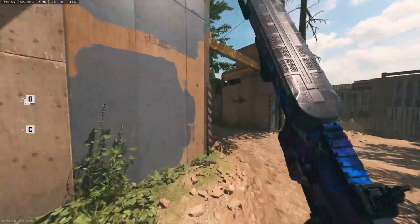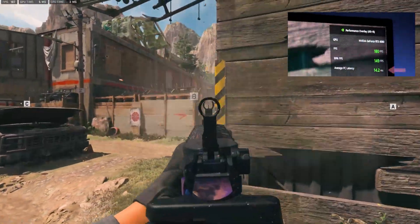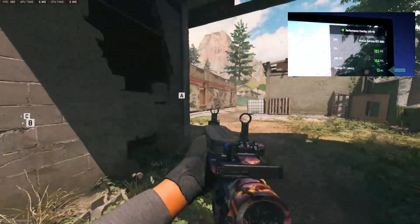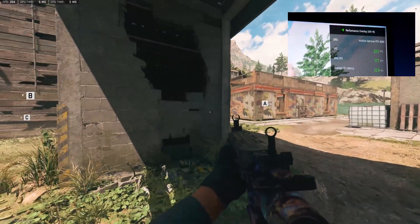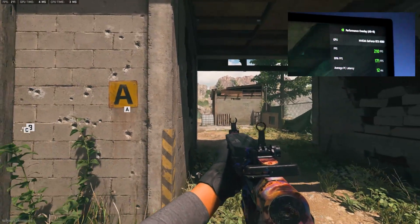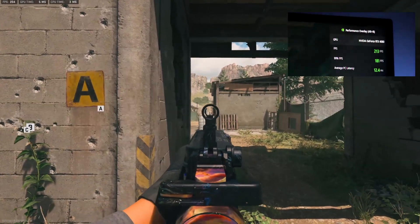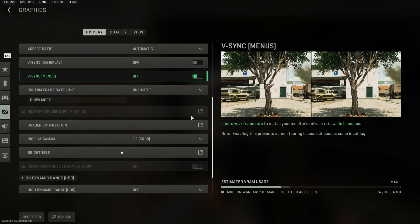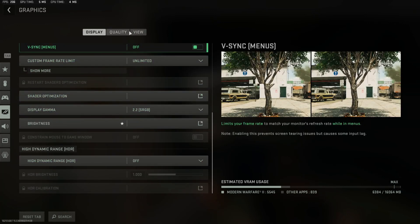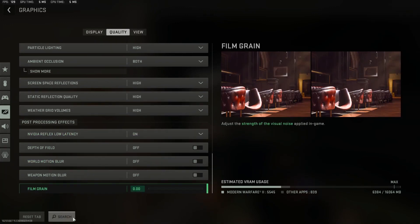Let's get some in-game footage and see what Nvidia Reflex actually does. Right now with it off, I'm sitting at about 12.5 to 14.2ms. When it comes to FPS shooters like Call of Duty, we want every possible advantage over other players. One of the ways to do this is by decreasing your system latency, otherwise known as input lag. Something as simple as flicking your mouse and getting your shots on target does matter in online gaming, especially in a game like Call of Duty which is not optimized well.